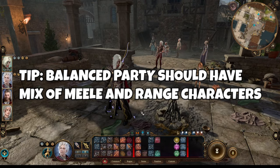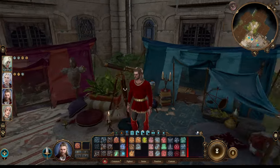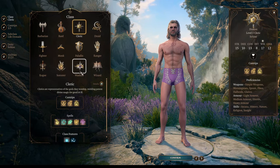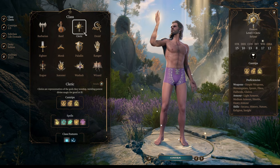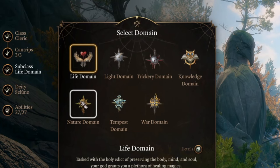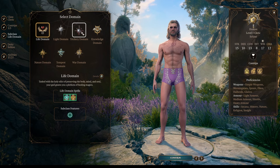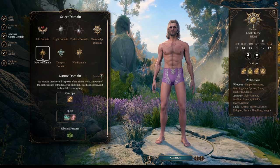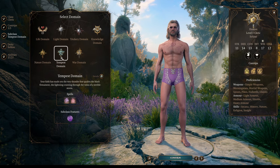Having different-range characters in your party is very nice for optimization. Now let's talk about our controller — it will be Gale, and I'll build him as a Cleric. We already have a Charisma-based character and a Dexterity-based character, so we need a Guy with Big Eye and a zone controller. Cleric fits nicely, and the coolest part is that Clerics have a lot of different subclass choices.